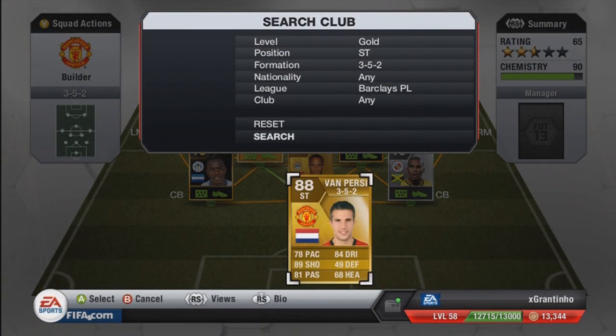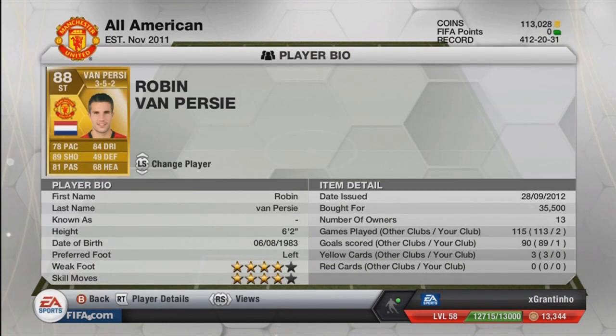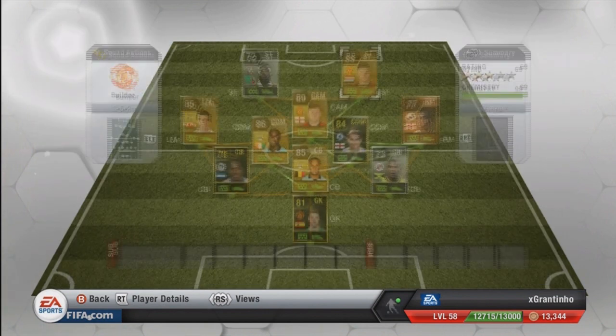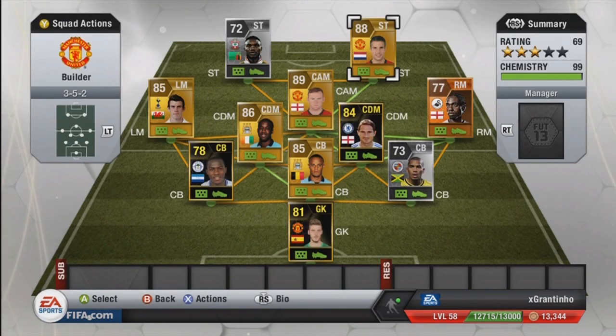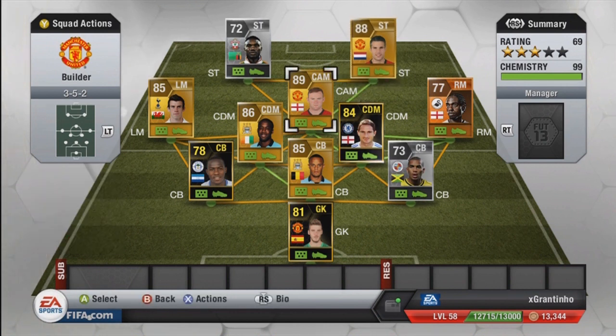Partnering him up front is Robin Van Persie — the ex-Arsenal player, probably one of the best strikers in the game. I actually preferred him over Zlatan Ibrahimovic who was in the squad before, because Van Persie has the pace — it feels like 81 or 82 pace. His shooting is incredible, his passing is decent, and his dribbling is good. 4-star skills, 4-star weak foot, cost me 35.5k. He'd be perfect at CAM too, with 81 passing and a high/low attacking/defensive work rate.